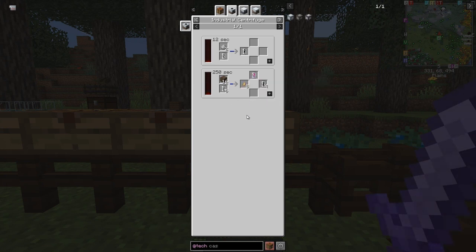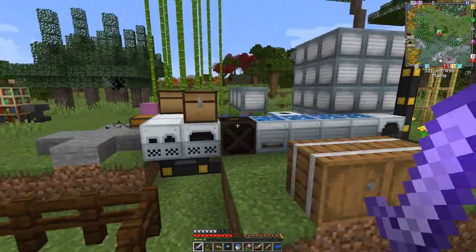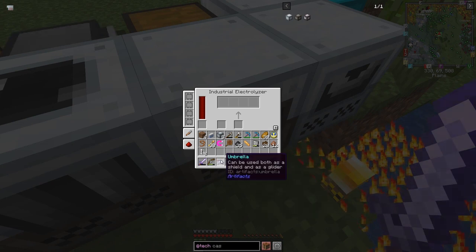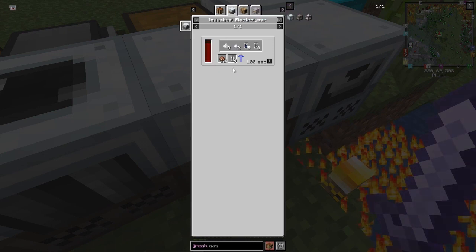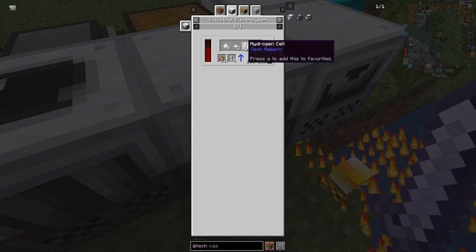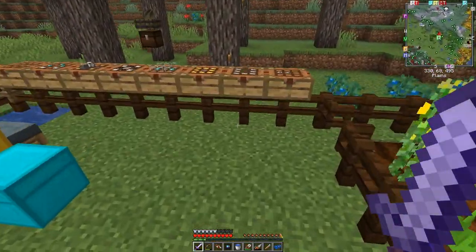Eight sap would give you 28 pieces of rubber in the electrolyzer. This one here is bauxite - bauxite plus two cells, four per run in the industrial electrolyzer, will give you aluminium. Let's put it in there and it should start to process. Looking at the uses of bauxite, in the industrial electrolyzer we get eight pieces of aluminium, some small piles of titanium dust, hydrogen cells, and compressed air cells. Hydrogen cells are basically a fuel.